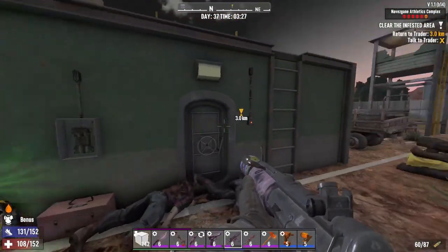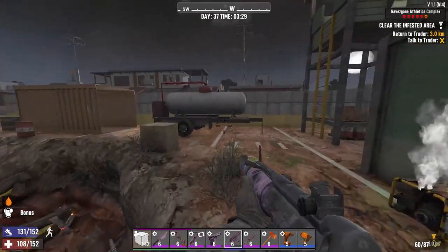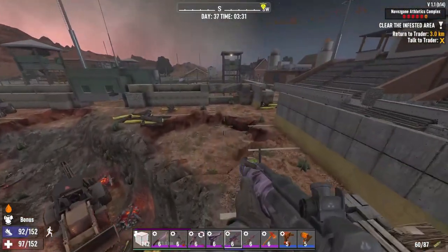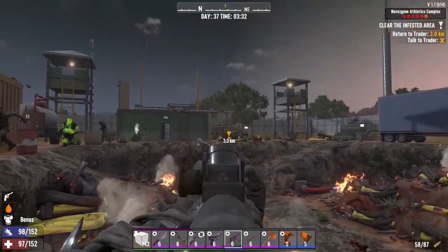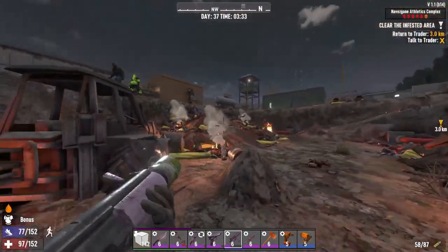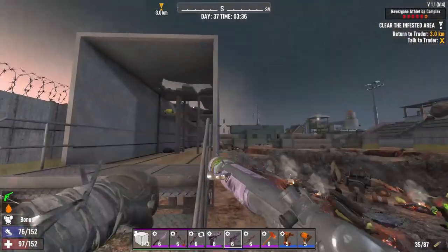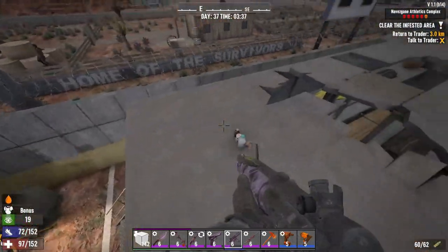Everyone is dead from the screamer now. We go for the last one. There will be one zombie — the boss zombie — in that room, like always. Try not to blow him up while he's still inside the room because that is your loot. I'm gonna blow him up around here and then clear the rest and finally get my loot.